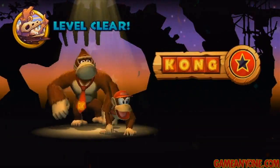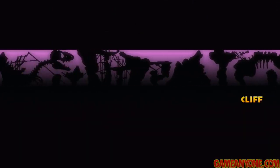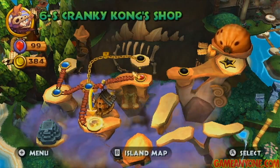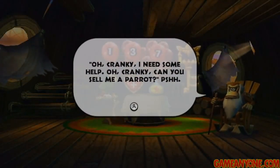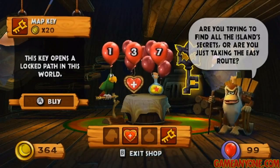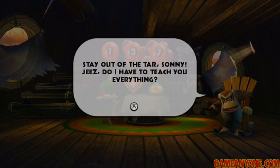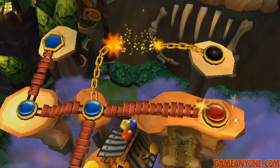That takes care of 6-3. That level is pretty cool — the weight mechanics are fun. It kind of makes you ignore how bland the level is, but there you go. Looks like we're going to open the shop, so let's pay Cranky a visit and see what he has to say. All we're here for is the key — let's go ahead and buy it. With his sage advice, we're now going to unlock the path to another level up there.